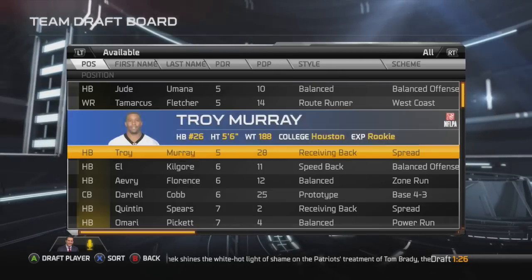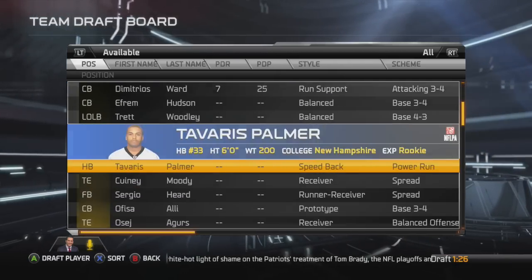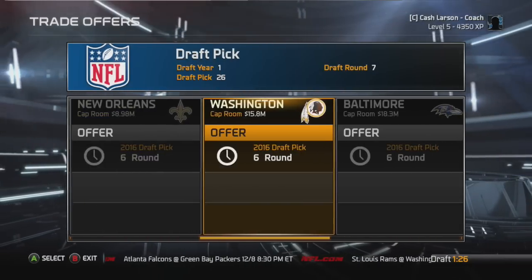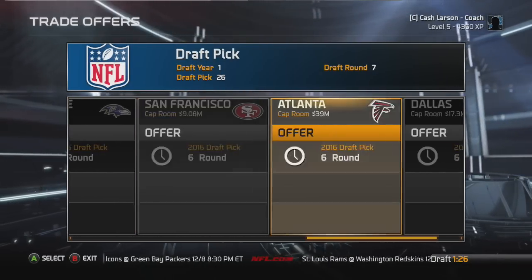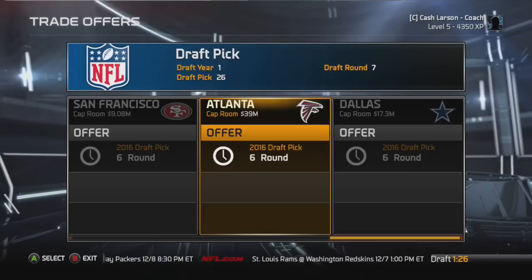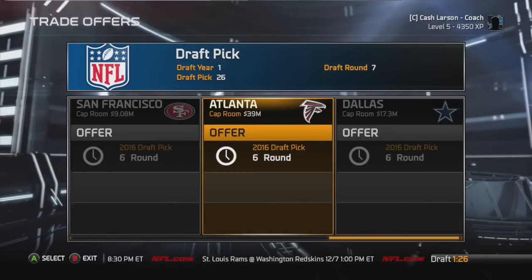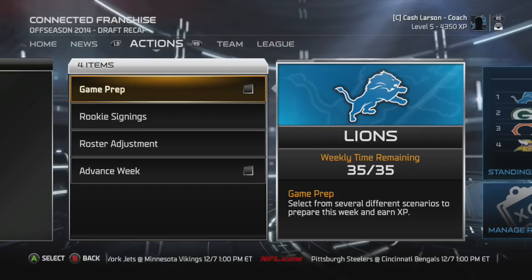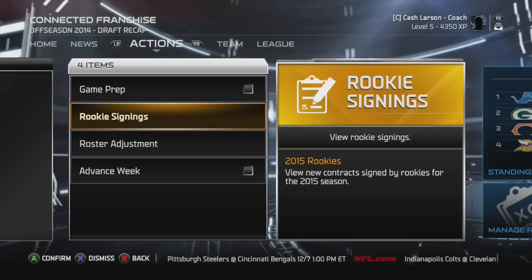In the seventh round we see a lot of halfbacks and corners — two positions we've already focused on, and no one really out there looking any good. There are a lot of sixth-round grades available for next year's draft. So with no one really striking our fancy, we're going to give up that seventh rounder for another sixth-round pick next year.